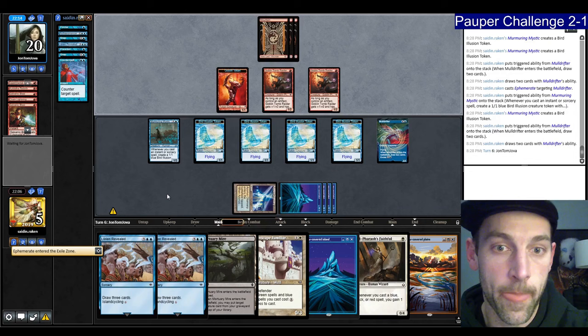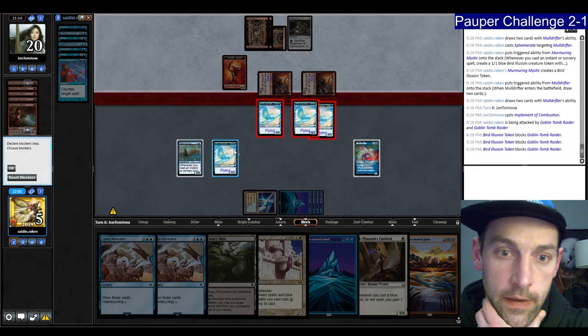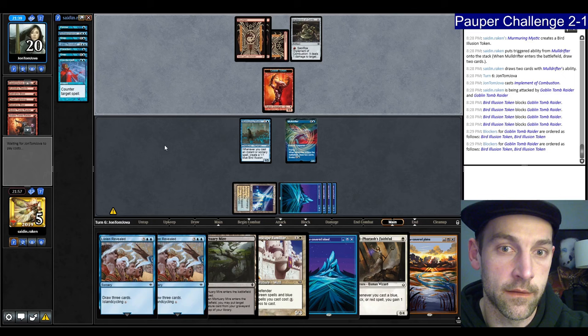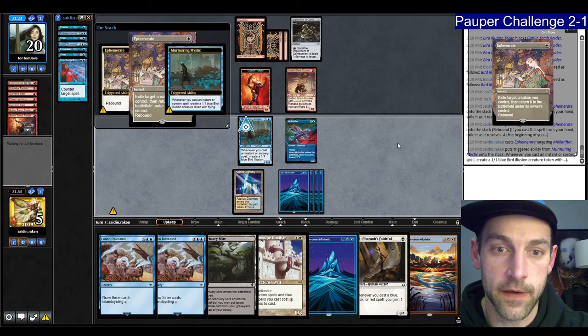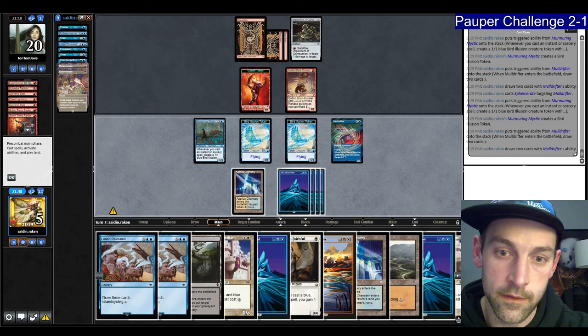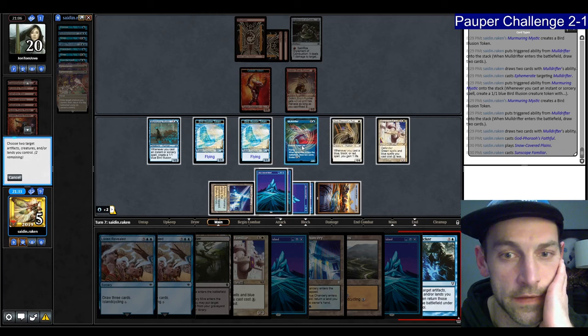We have a bunch of cards to draw — hopefully this chains some cantrips. Draw some cards, draw two, no cards. Let's Ephemerate. Draw two cards — found a Ghostly Flicker. We can go Faithful, play the Familiar. Let's Flicker on the Muldrifter and the Plains — that untaps my Plains and lets me play another Familiar. If I draw a one-mana spell I can use it. We're going to go to six. They scoop it up.